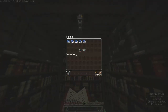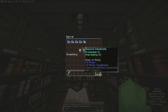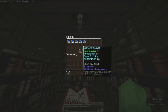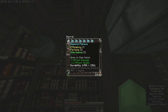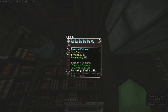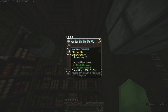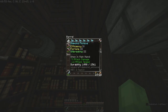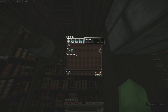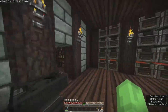I got my enchantment table and stuff down here. Pretty much got two pieces of gear done. I didn't want to work on the others until I showed you guys what I had first. I got my fortune pickaxe — I wanted to make it efficiency five, but I got fortune. So I went mining for diamonds and got all that. I need my pickaxe.